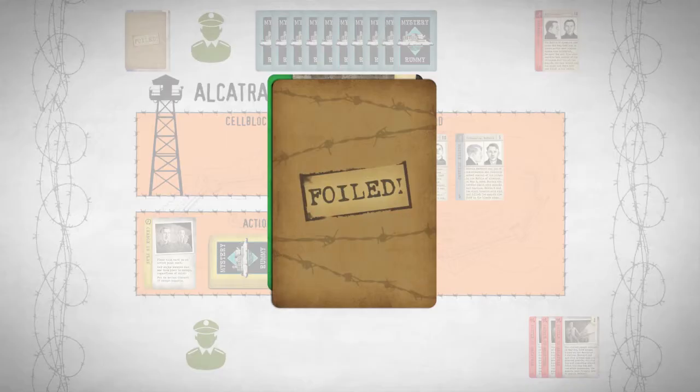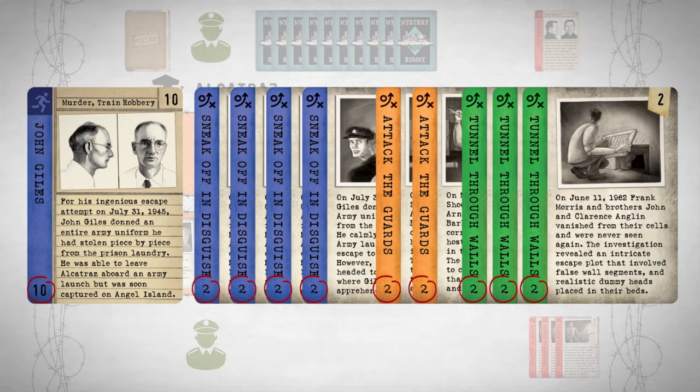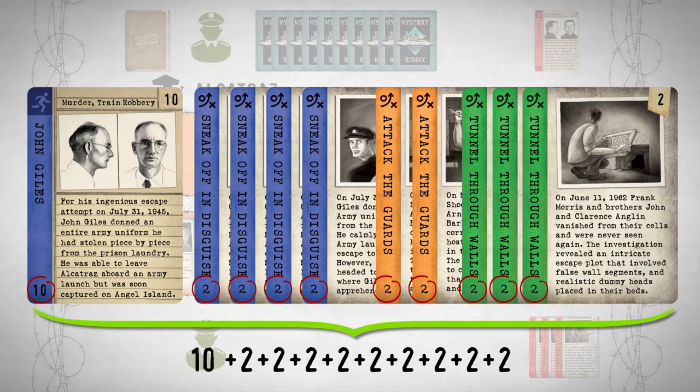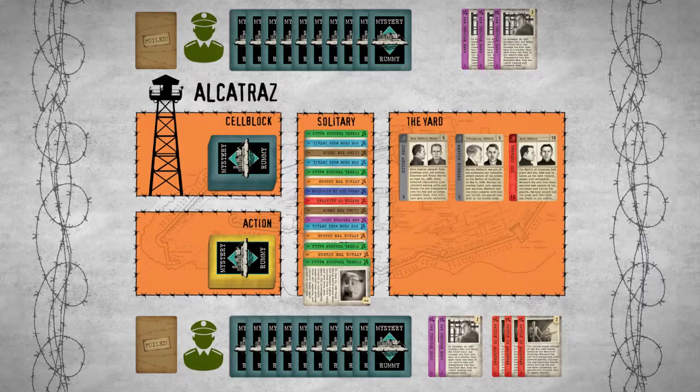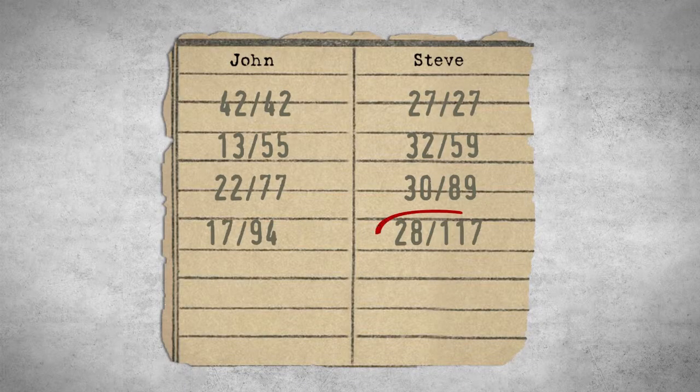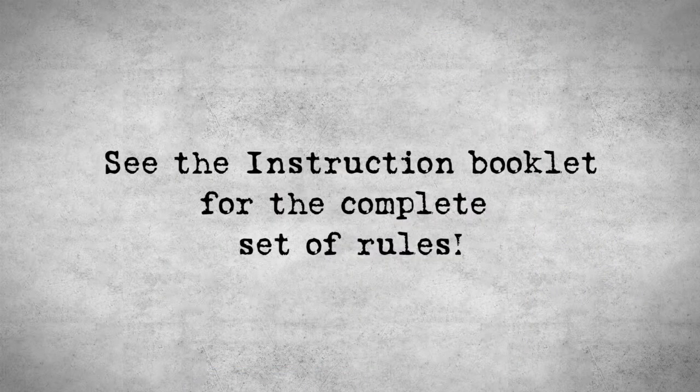The point value of each card is indicated in the corners of the cards. Each player scores the total number of points on all the cards under their foiled card. Cards still in play do not count for scoring, and cards in players' hands do not count for or against scoring. The winner is the first player to reach 100 or more points. See the instruction booklet for the complete set of rules.